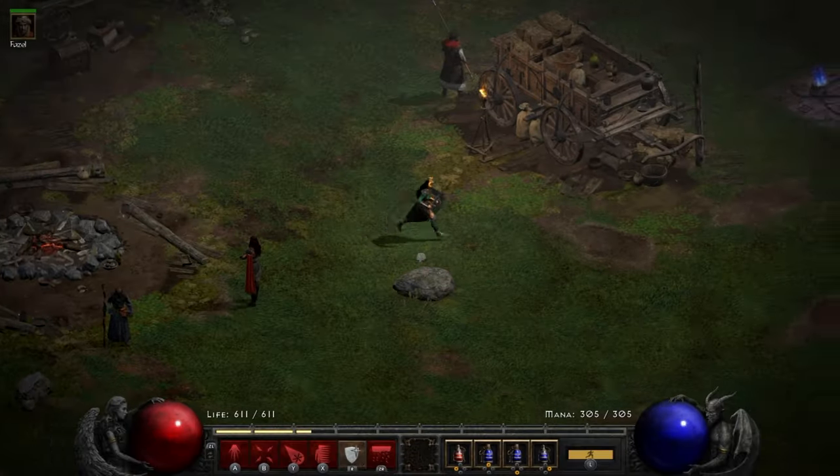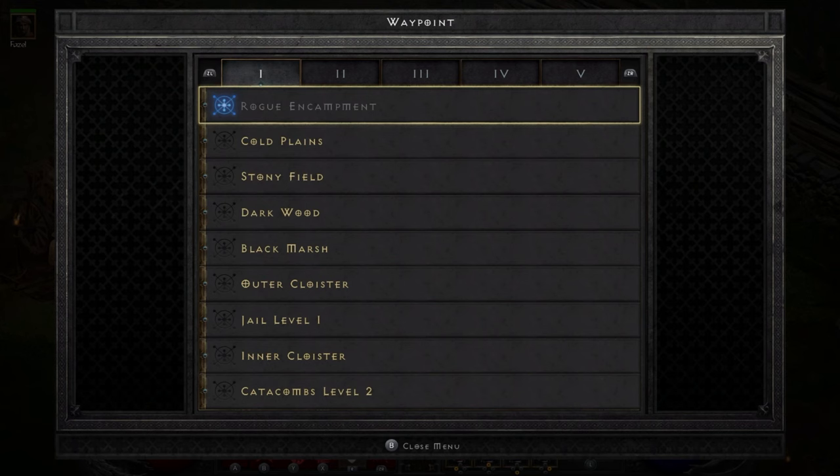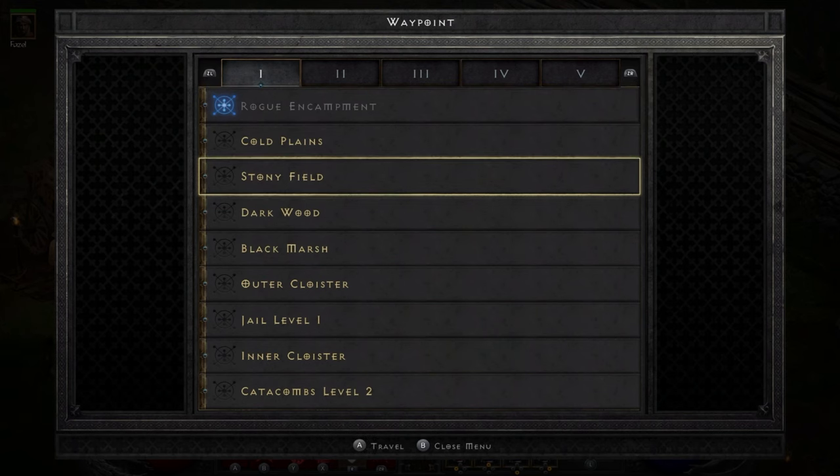Hey, Chris here, and today's cool thing is how to open up the secret cow level in Diablo 2 Resurrected. Let's just get straight to it. The first thing you need to do for this legendary easter egg is go to the Stony Field.